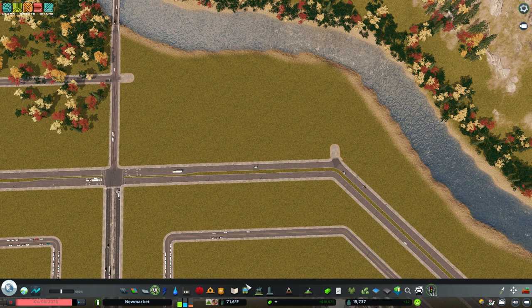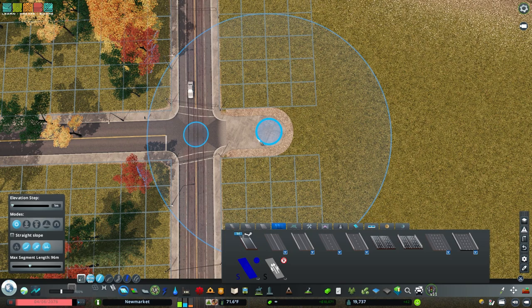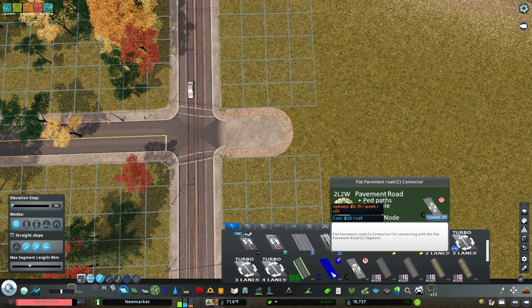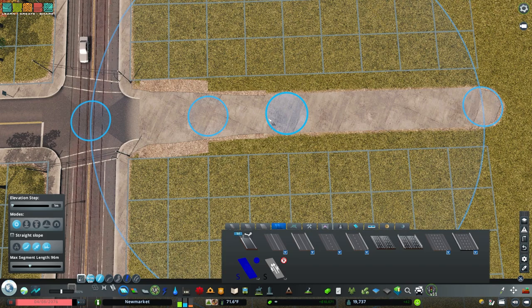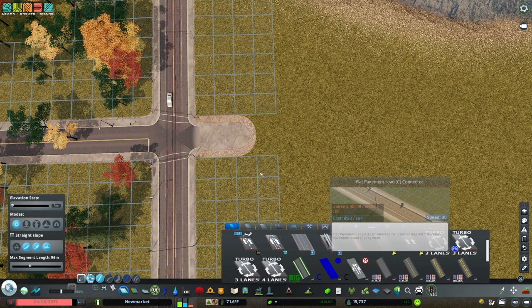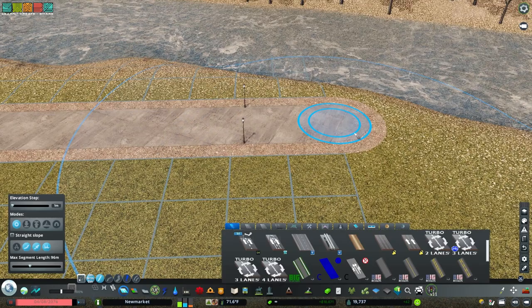Let's make some magic happen by getting this network going. These are all two-way pedestrian flat pavement roads. The ones I used initially are by Chameleon and I recommend them heavily. The initial road is this flat pavement road C for connector, which is unique from the network flat pavement road segment. This one comes in handy if you're looking for something a bit thinner to use in parking lots. But now that I'm thinking about it, maybe we'll just use this one everywhere because it has lights built in — these great streetlights.